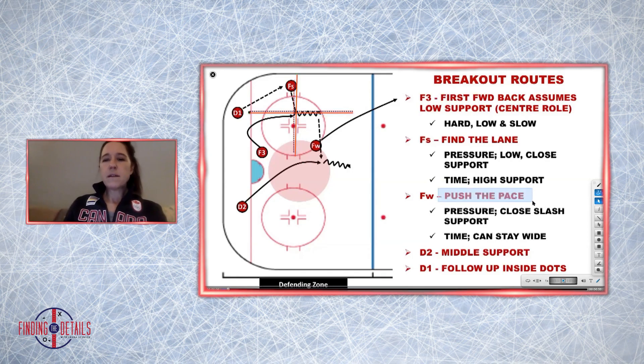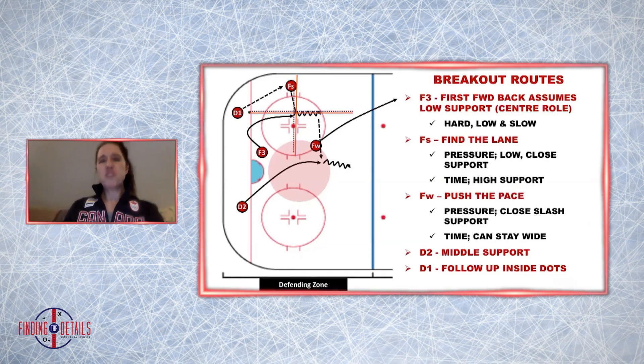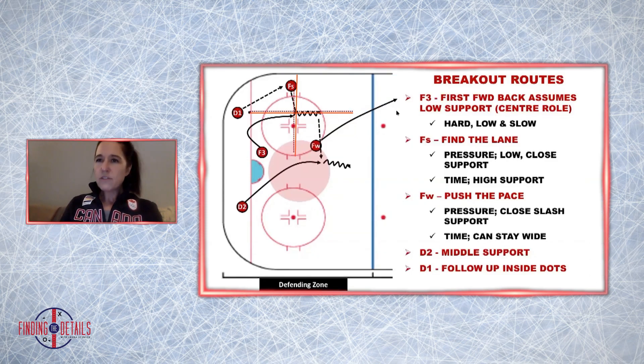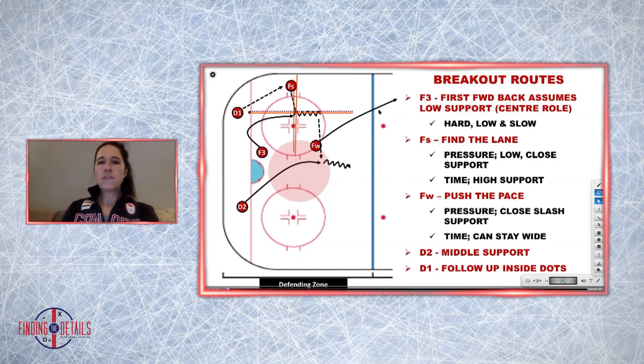With our weak side forward, we always tell them they got to push the pace — meaning their job is to get up the ice and put the opponent's defense back into the zone. This essentially does two things for us. Number one, anytime our strong side forward is under pressure at the blue line, we're now creating a high two-on-one out of the zone, and that's going to allow our strong side forward to chip pucks out of the zone to our weak side forward that's pushing the pace.